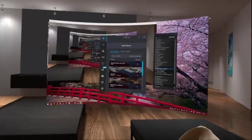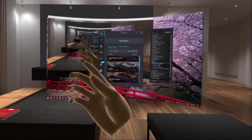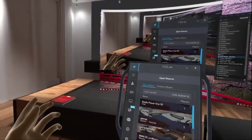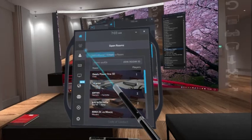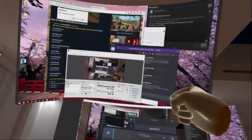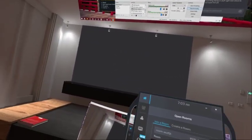You've got this tablet interface — to pull it up you push in your thumbstick on either hand. This has most of your controls. As you can see I'm in the living room, I've got my two monitors around me. You can grab them, curve them, pull them towards you, and make them bigger if you want. There's my main screen back there.